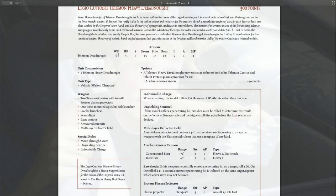It gives you an extra point of weapon skill, an extra point of strength, and an extra point of initiative. It also gets you torso-mounted weaponry, extra armour, armoured Ceramite, a multi-layered refractor field, move through cover, unyielding sentinel, and indomitable charge.